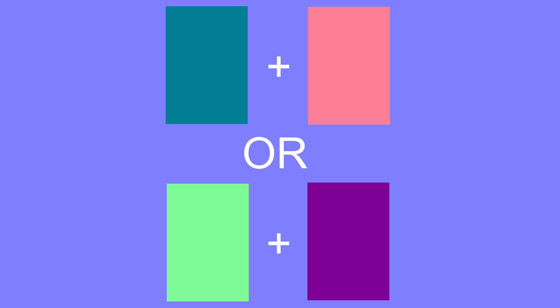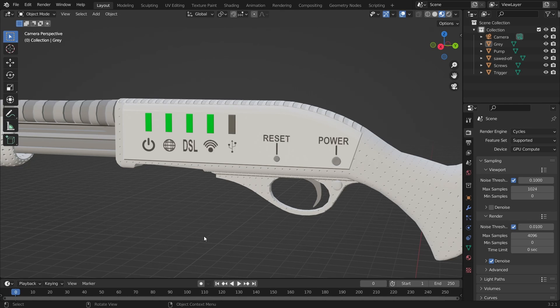We can also use two different opposing colors on two different areas. This will make the effect on those areas alternate — when one area is bright, the other will be dark and vice versa. Let's see everything I explained in action.